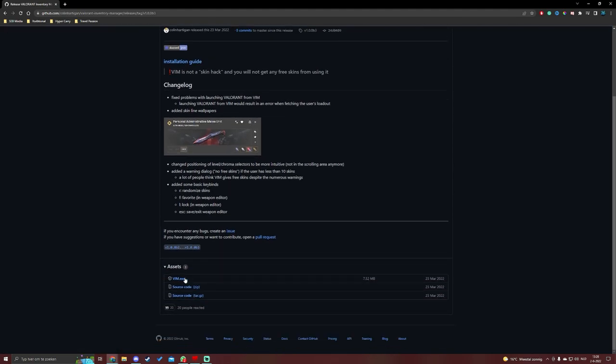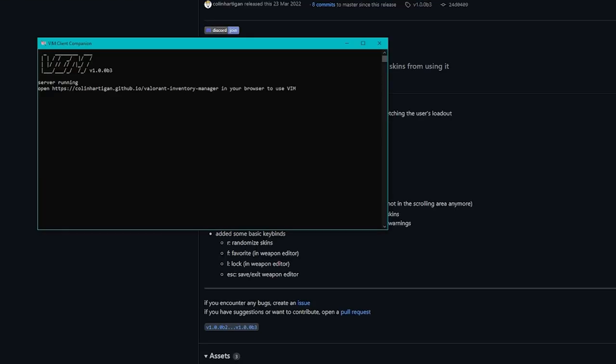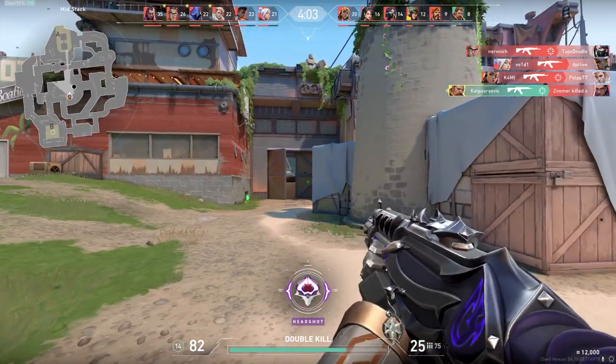VIM stands for Valorant Item Manager. Open the program and give it a second until it is up and running. Now we need to go to this link — also in the description — and this is the item manager.